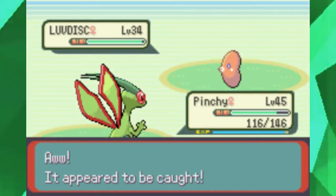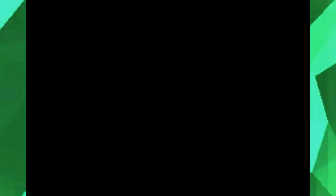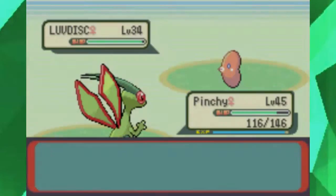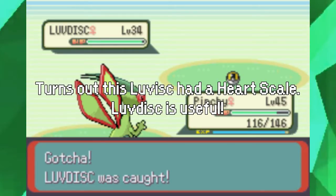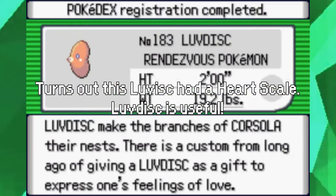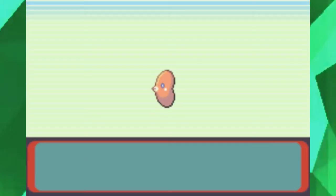The only saving grace for Luvdisc, in my opinion, is the fact that sometimes in the wild it can carry Heart Scales. That's the only useful thing Luvdisc is known for having.